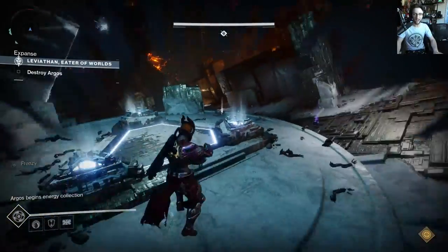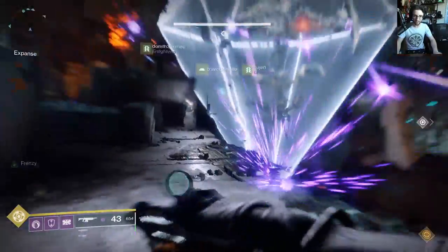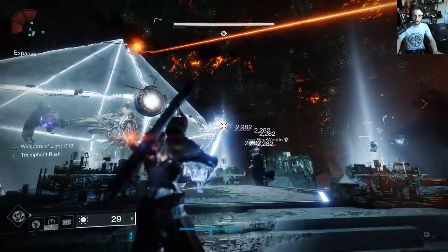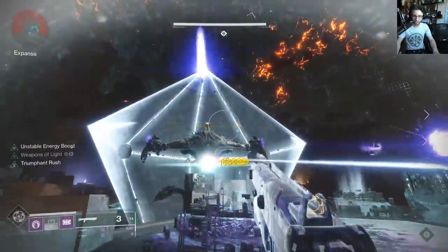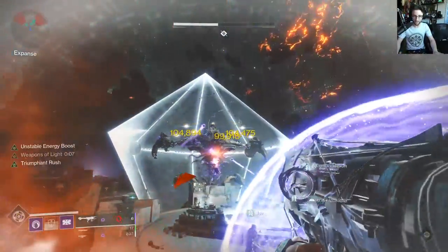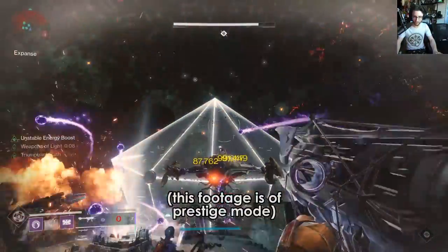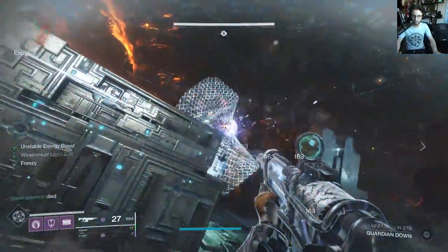Argos Part 2 is similar to Part 1. Argos will have 3 elemental balls floating around itself on one of the 3 sides. You need to charge the appropriate cannons to break its shield by shooting the cannons at the balls at the same time and tracking them towards the center while shooting. This will break Argos' shield, allowing you to deal damage. Watch out for the giant pyramids that Argos will fling at you — if you get caught by one, you'll float away while your teammates deal damage. Shoot at trapped players and then ridicule them.